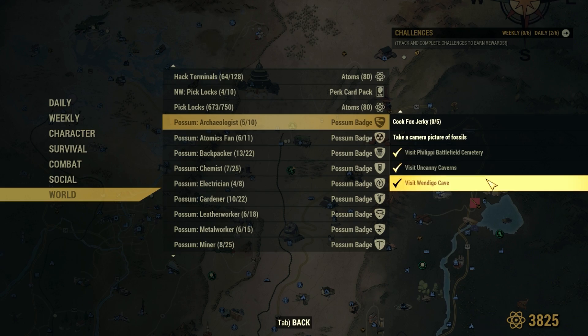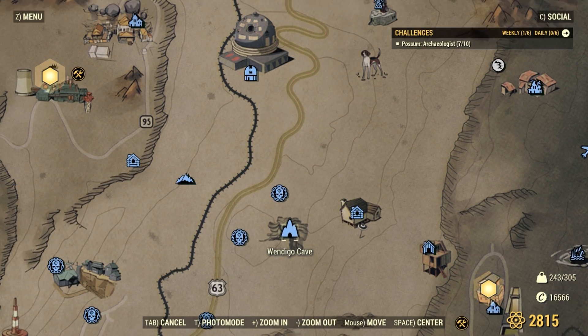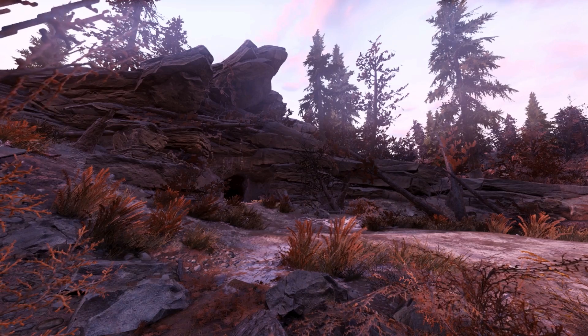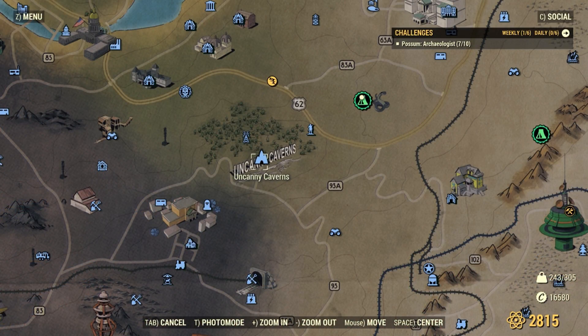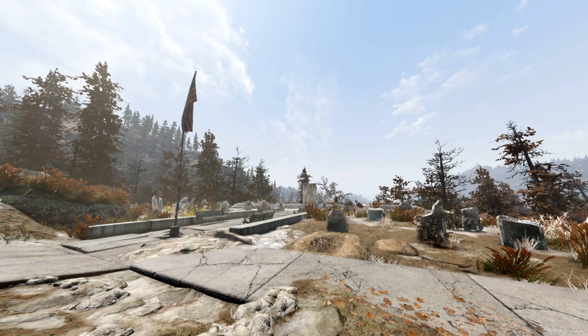Let's go ahead and visit a few places. I've already done this just by playing the game, but you need to hit up a few spots like Wendigo Cave, Uncanny Caverns, and Philippi Battlefield Cemetery. Easy check off.